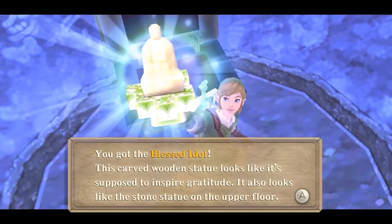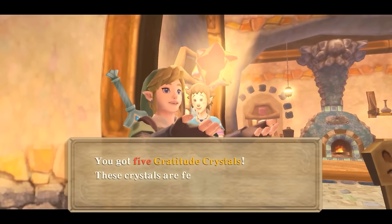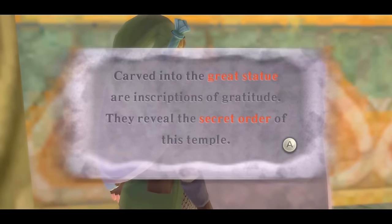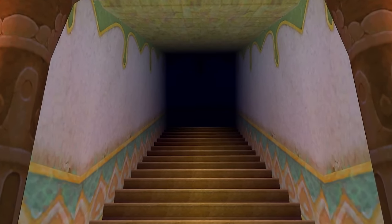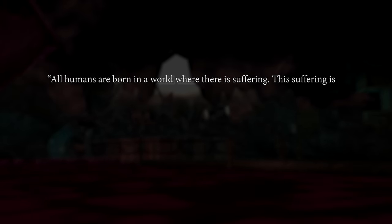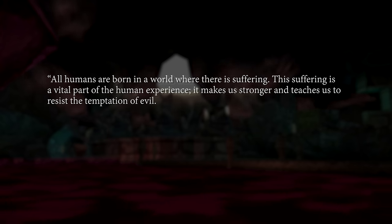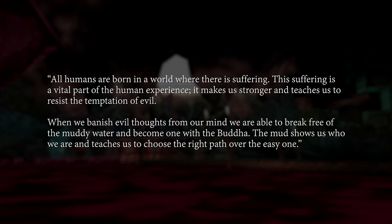In terms of purification, Skyward Sword adds its own twist on the subject. What's important to remember is that those who are impure have the chance to purify themselves. Skyward Sword demonstrates this through expressions of gratitude, a contrast to malice. Gratitude is directly mentioned in the dungeon not once, but twice. The stone tablet at the front of the grandiose statue is carved with inscriptions of gratitude. The key to the Ancient Cistern, the Blessed Idol, looks like it's supposed to inspire gratitude. Life is a test when it comes to the Buddhist faith — it's important to be grateful for not only life's blessings, but its sufferings. All humans are born in a world where there is suffering. This suffering is a vital part of the human experience: it makes us stronger and teaches us to resist the temptation of evil. When we banish evil thoughts from our mind, we are able to break free of the muddy water and become one with the Buddha.